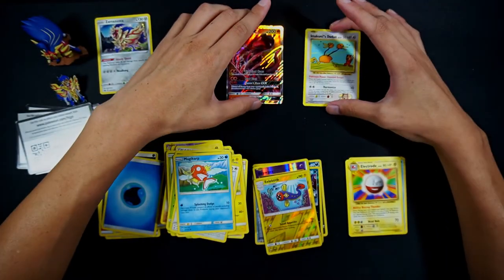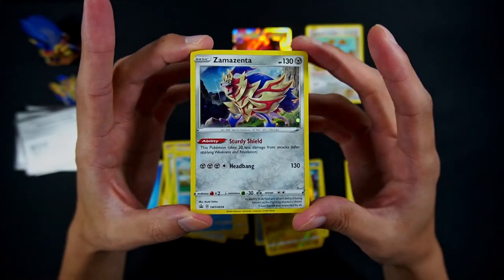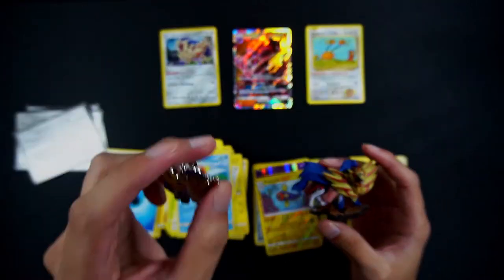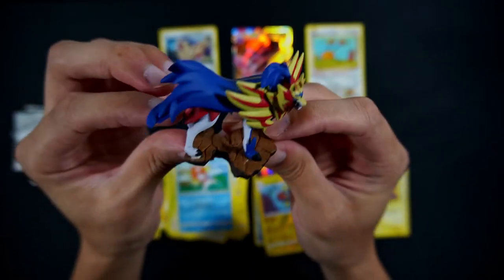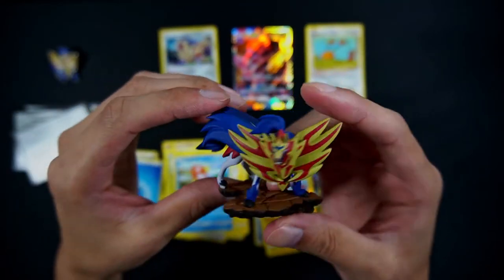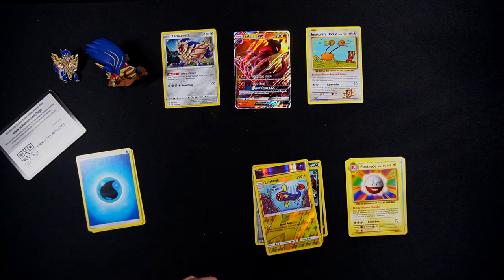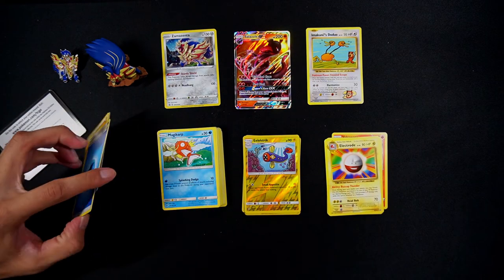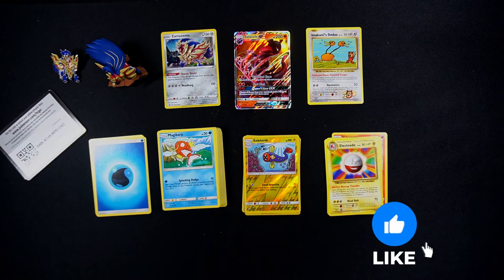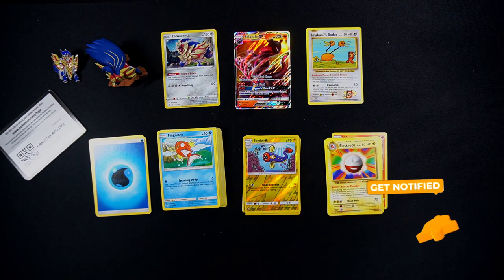But yeah, that is it for this video. So we got an Imakuni's Doduo Secret Rare, a Salazzle GX, and a Zamazenta promo in terms of our hits. And also we have this little pin, which I don't really care for, but this figure right here — it's not weighty, but it's definitely not cheaply made, especially the base of this. It seems pretty sturdy. So yeah, very happy with this box, especially this figure and also the promo card. Let me know what you guys thought of this collection box. Unfortunately, we only got one hit so it wasn't really too exciting, but hopefully you guys still enjoyed it. What I'll be opening right after this video is the Zacian collection box, so please stay tuned for that. Thank you guys so much for watching. Please like the video, subscribe for more content, and turn on the bell notification for future videos. As always, thank you guys so much for watching and I'll see you guys in the next one. Peace.